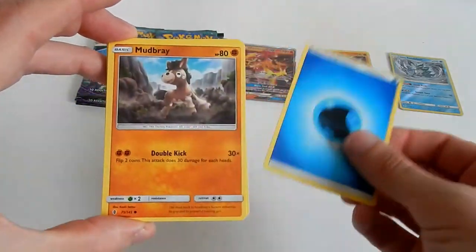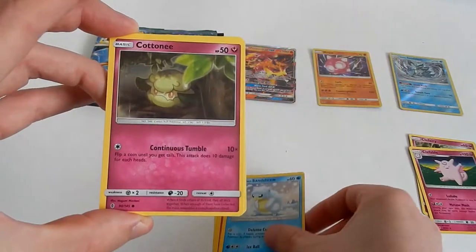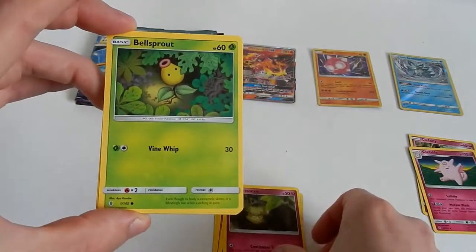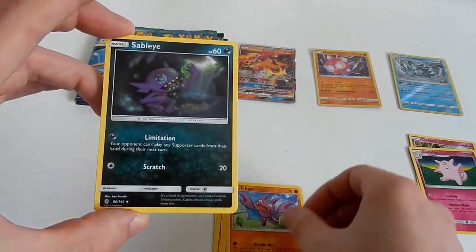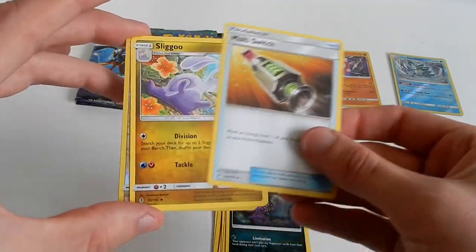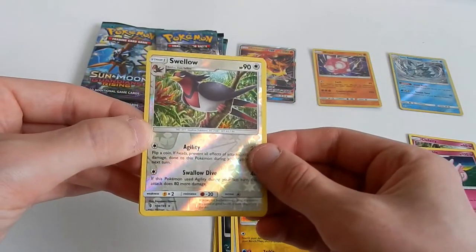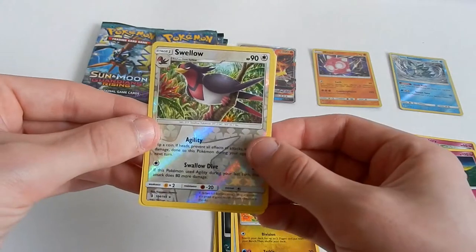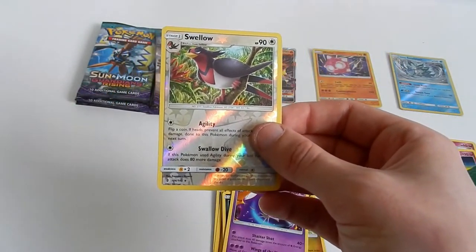Water energy. Mudbray, Alolan Raticate, Cottonee, Bellsprout, Gligar, Sableye. Small Item: Switch. Sliggoo. The reverse is a Swellow — it is a rare card as well. And the last card in the pack is a Lunala, which is nice. We like Lunala here.